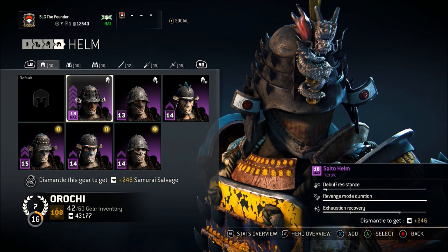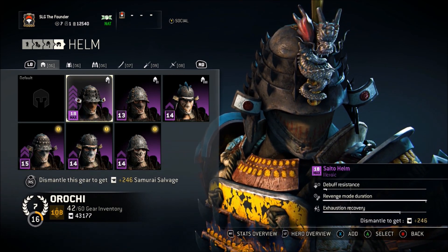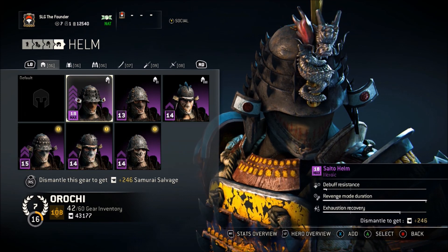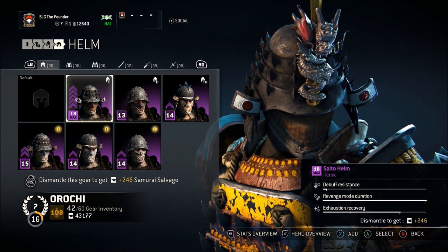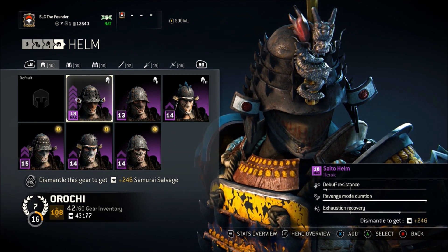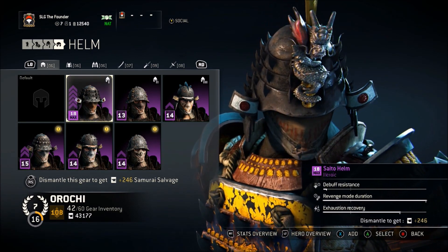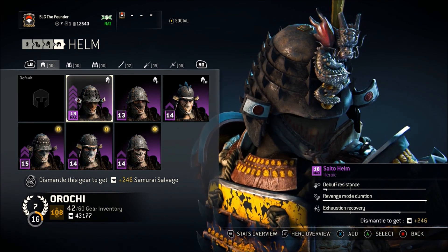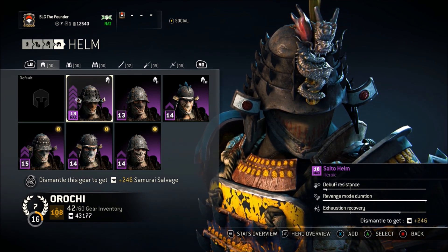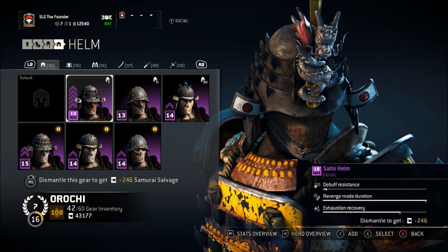Starting with the helmet. The trickiest stat that a lot of people don't really understand is debuff resistance. What some people do know is that it guards you against feats that hit you — so if someone uses a debuff field that reduces your defense or sprint speed, it reduces those effects. If someone hits you with a bleed effect, it also reduces the bleed duration. And something people don't know yet is debuff resistance actually helps against being stunned by certain moves, and decreases the duration of being knocked down so you get up quicker.